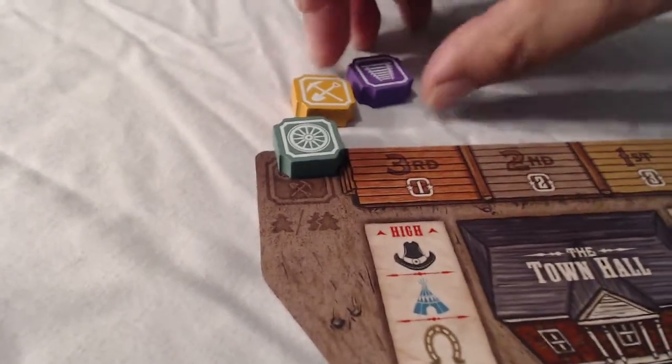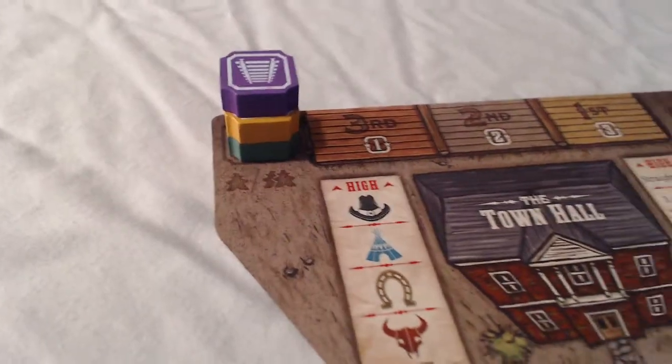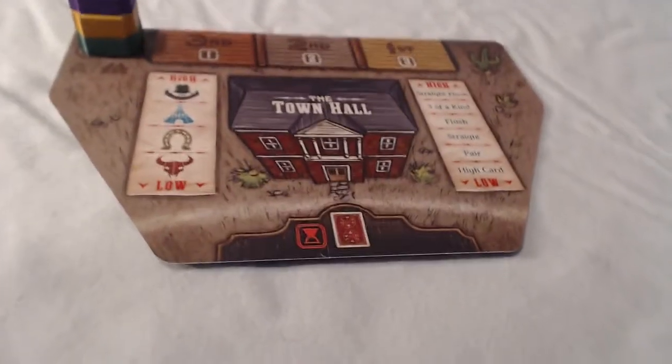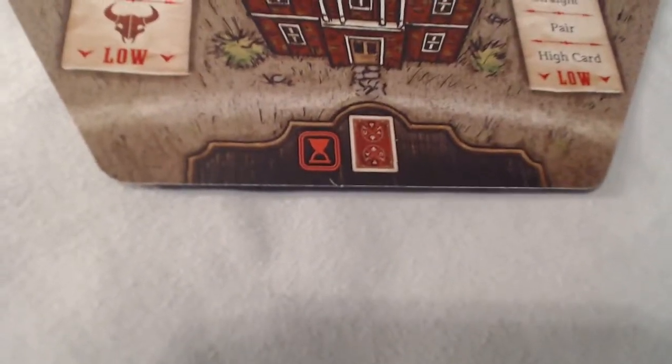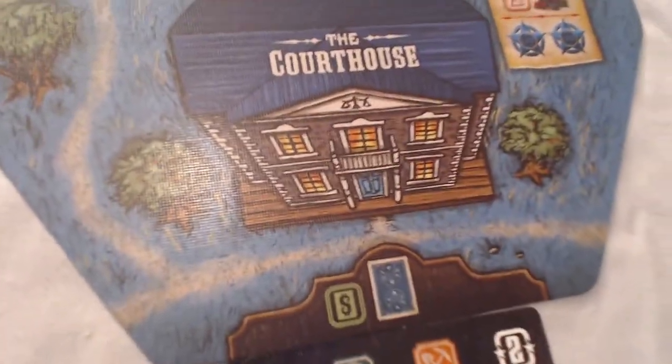That is Luna, who is playing this with me. You may recognize Luna as the voice of Shelly — Luna is actually my fiancée. Now this is important: that building has a red card on it, while the rest have a blue card. The reason is that this one — the courthouse — is flipped over to blue, because I am blue.